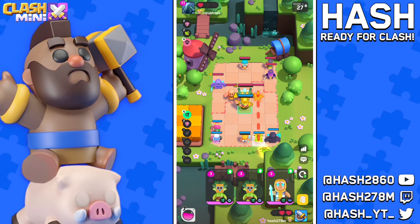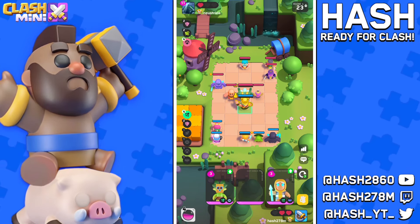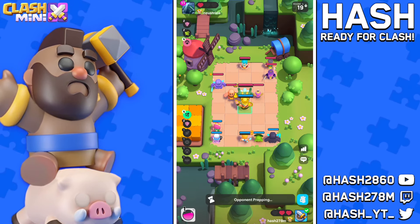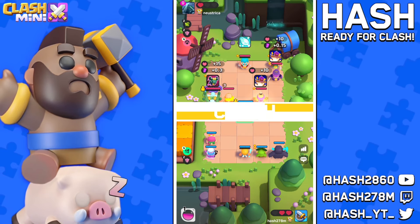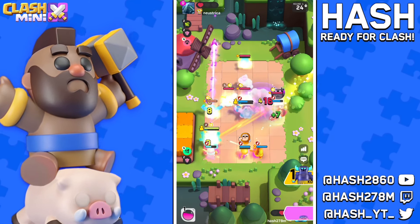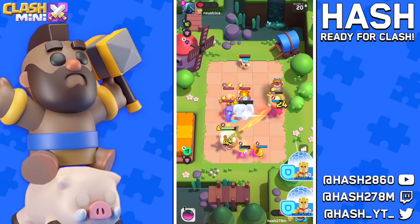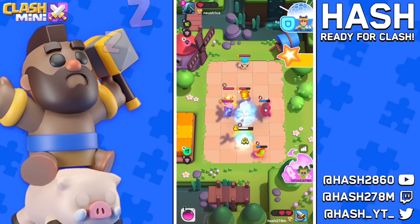I'm going to go with the two-star dart goblin, and in case we lose this round I will have about 10 elixir in the next one to upgrade my PEKKA to two-star. NB to the left — that is really well played by our opponent. Magic archer is not going to pierce on top of the ice wizard, and NB is working on top of our backline units which is something I really don't like to see.